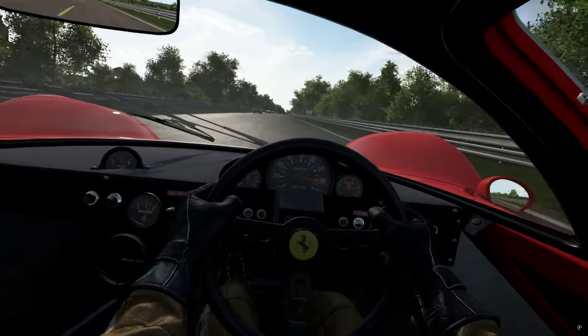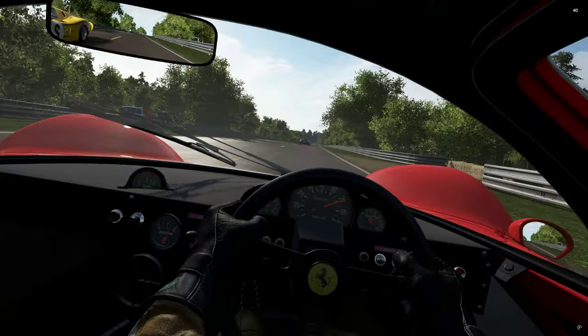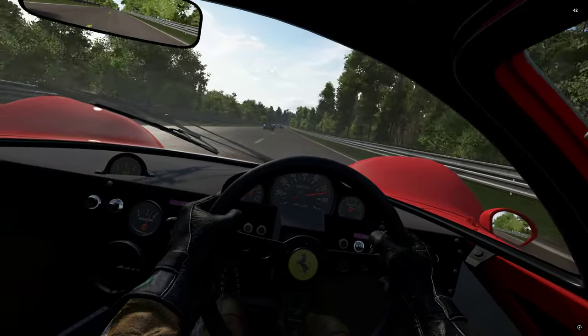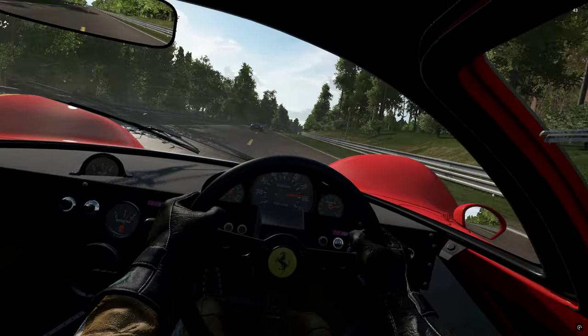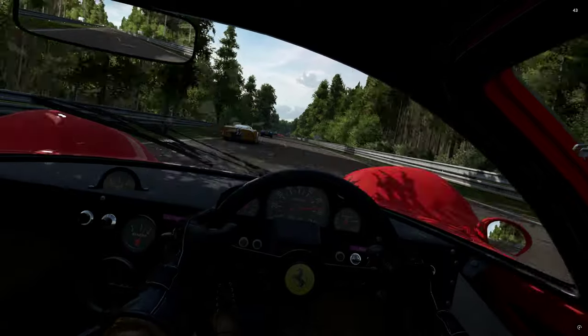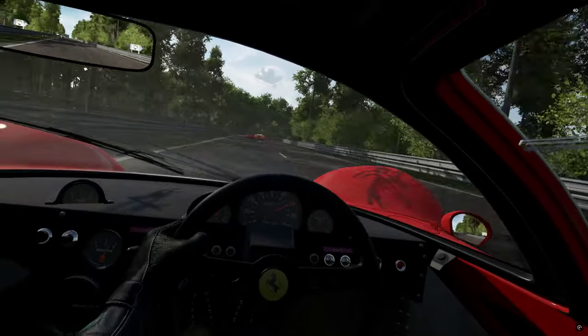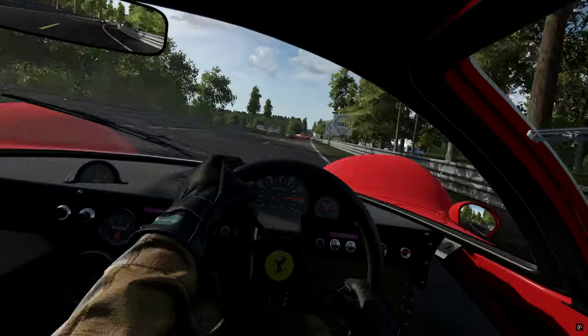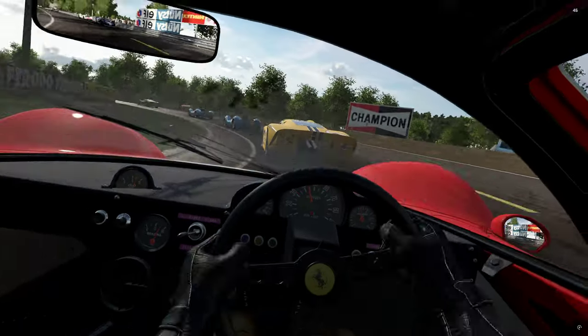These car models are absolutely beautiful. Performance-wise, yeah, they're up there — fun to drive, quick, scary — but you get good feedback as to what you're putting in and what you're getting out, and they would be absolutely fantastic in AMS2. As the yellow — I think that's a GT40 — bounces off the wall.